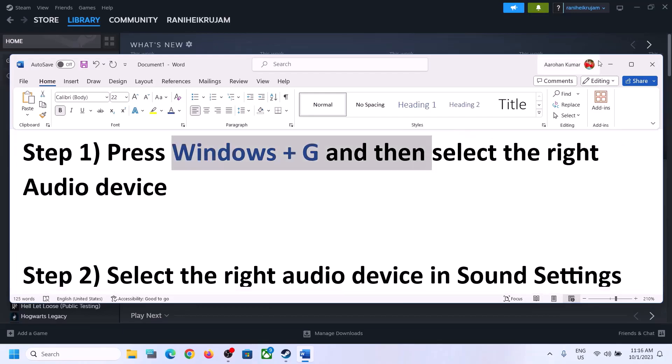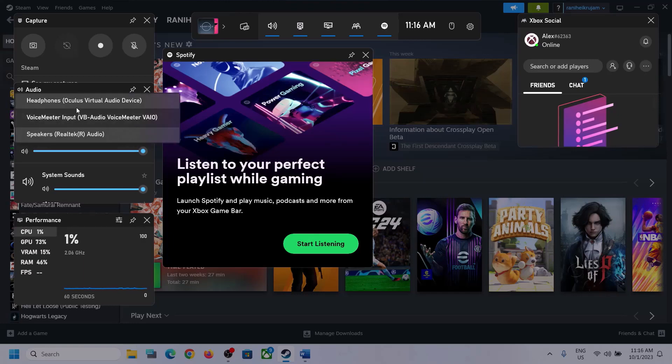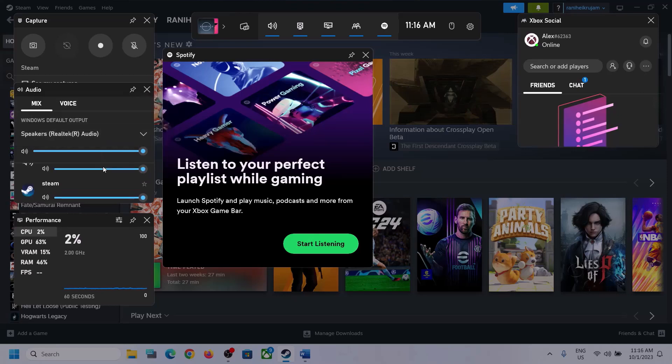The first step is to press Windows plus G on the keyboard to open Xbox Game Bar. At the top you can see a speaker icon — click on it and you'll see the audio panel. Click on the down arrow and make sure that you select the right audio device, the speaker which you want to use.